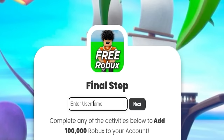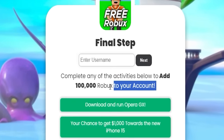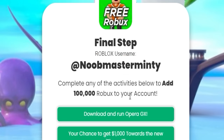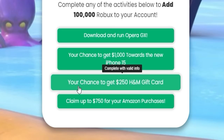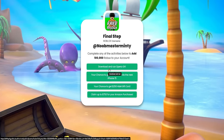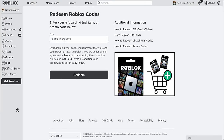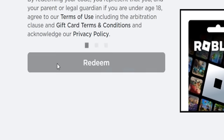On the site it says: 'Enter username — complete any of the activities below to add 100,000 Robux to your account.' Enter your username — mine is NoobMasterMinty — and click Next. You'll see the username pop up. Complete all the activities listed to get the free 100,000 Robux. I filled out all the information, went back to Roblox, typed in the code 'smashblocks100k,' and clicked Redeem — three, two, one — and 100,000 Robux have been added to my account.